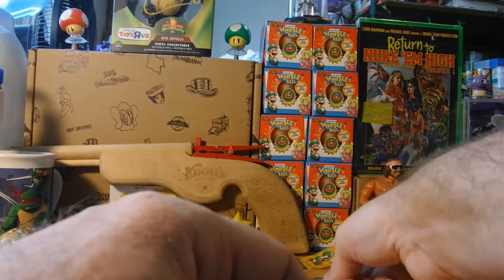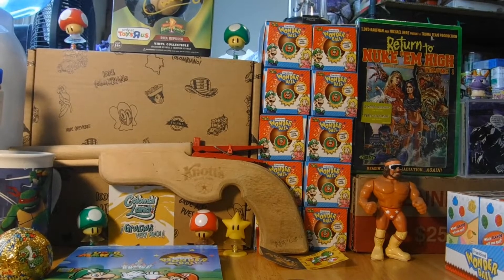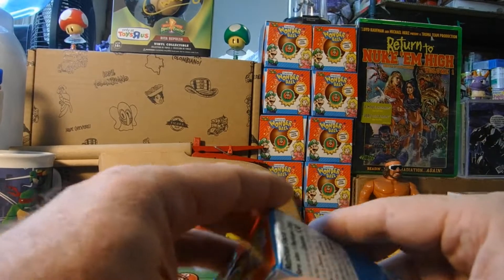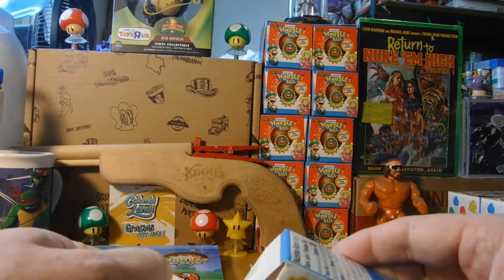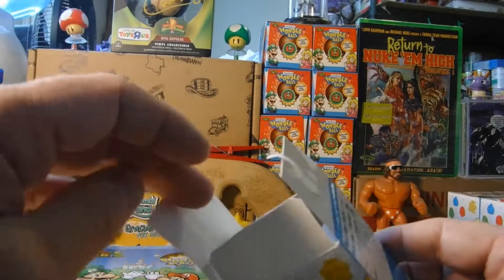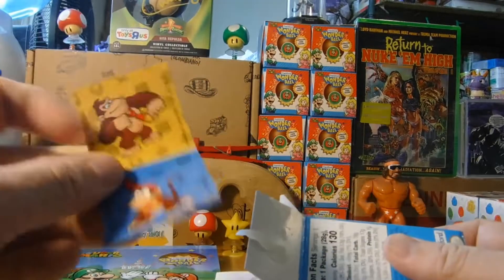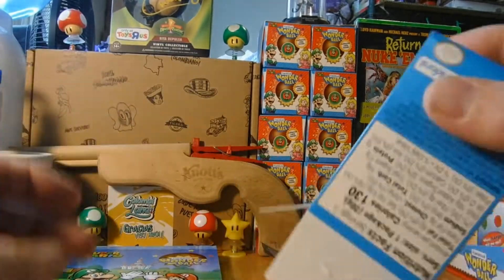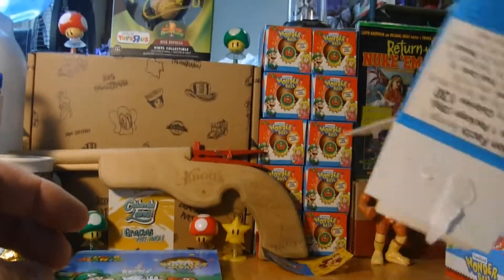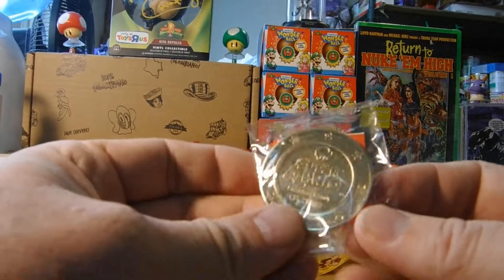Alright, fingers crossed we don't strike out. We're gonna get a hit today, we're gonna get that Mario, we're gonna get that Luigi - one of them is gonna happen. Because if it doesn't, I'm gonna get diabetes eating all this chocolate! Alright, stickers. Next coin - it's gonna be a duplicate because there's no color. I can see this one easily.